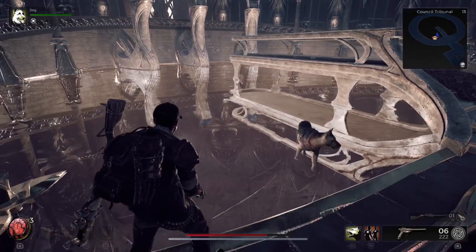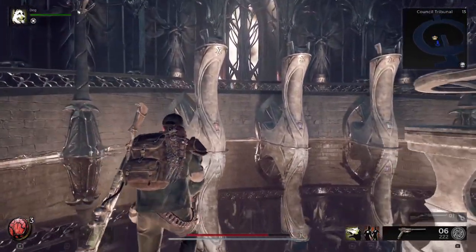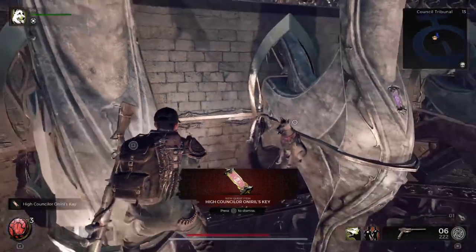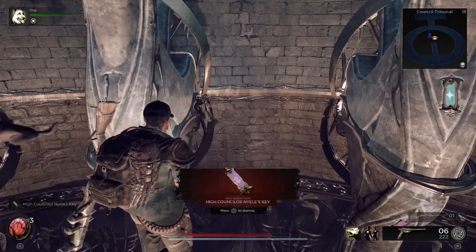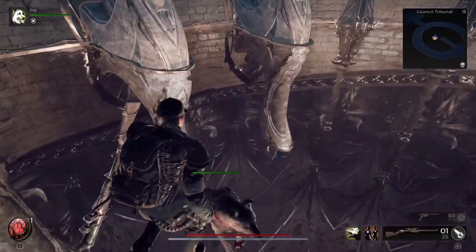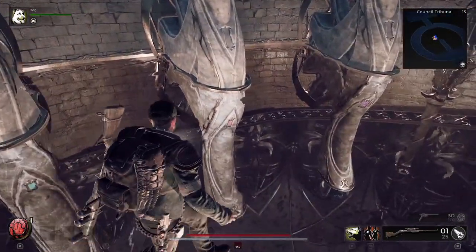You're going to go into the mirrored version of the council chambers — the council members aren't going to be in here, but this is where you're going to start your puzzle. Note that below you is going to be glass, so you can actually walk up to where the council members would sit. You're going to notice there are flags or keys on the podiums where the council members sit, and you're going to have to place these keys in the right slots — when you first come across them they're not in the correct slot.